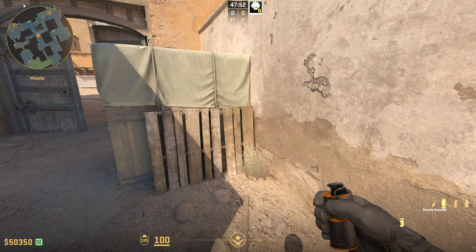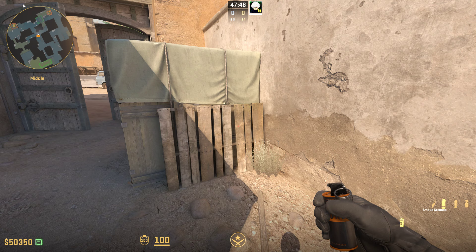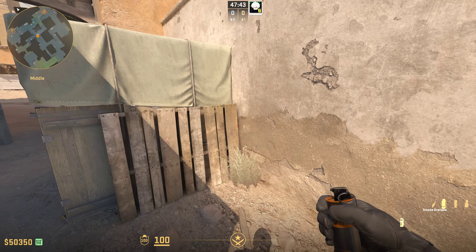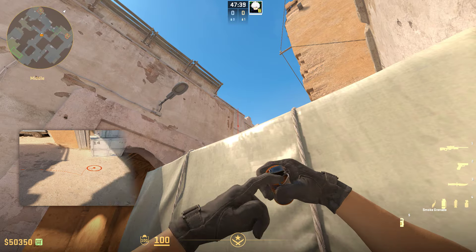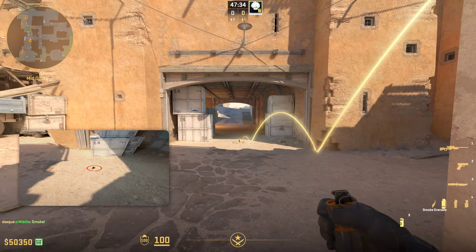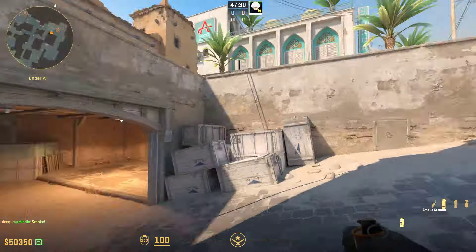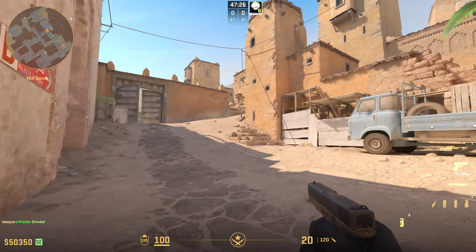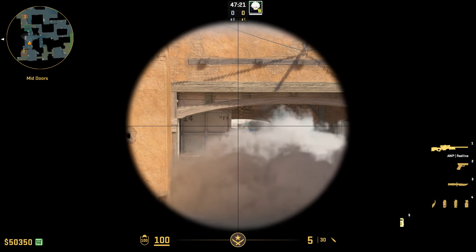The fifth and last smoke is also very essential if you want to split B and confuse your enemies — it's a split B smoke that smokes off CT. To throw it, come into the corner right here, aim at this stud, and throw your smoke. The smoke lands perfectly in CT and covers everything. The one thing to know is that people can peek over the smoke, so if you go up, try to hug the right side, flash it, or just be aware they can peek right there.